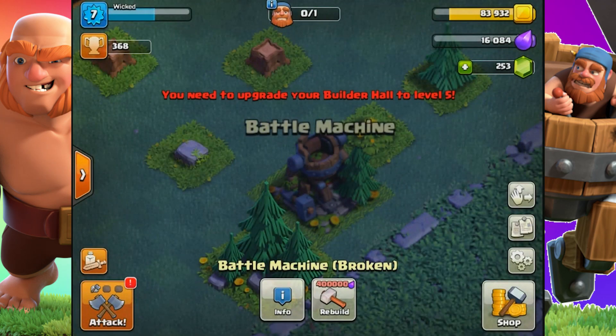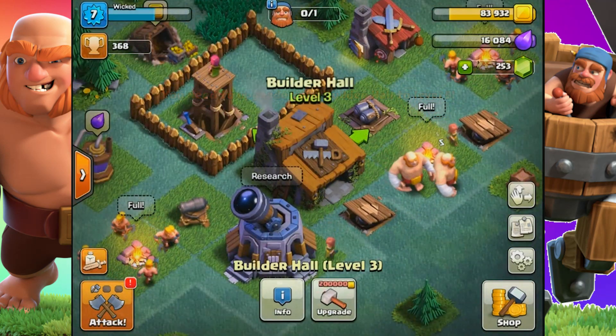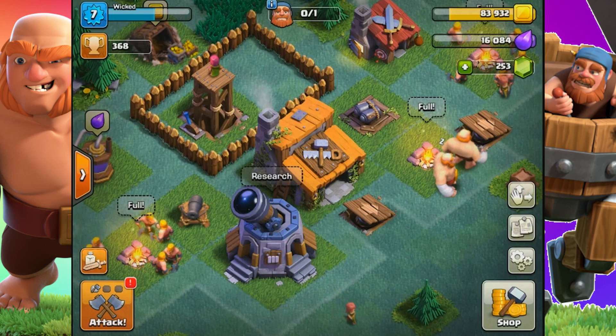My Builder Hall is currently at level 3, and if you see any stats or elixir cost in this video it could change because I did this before the update hit.